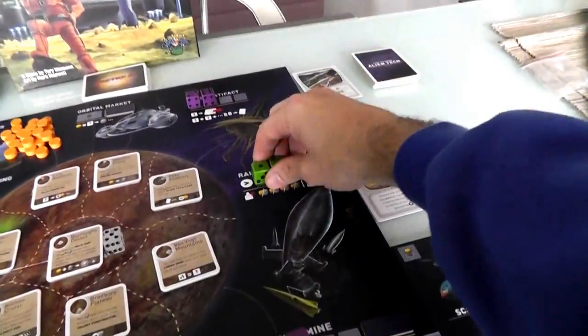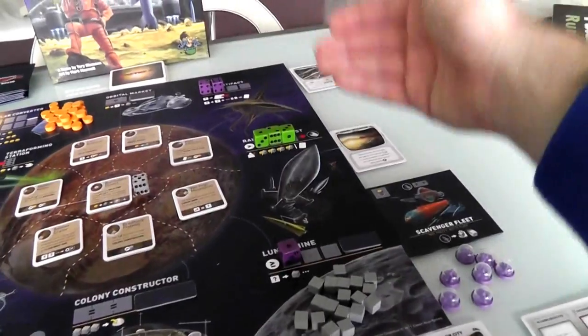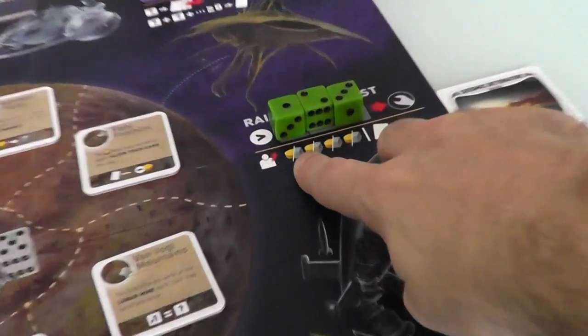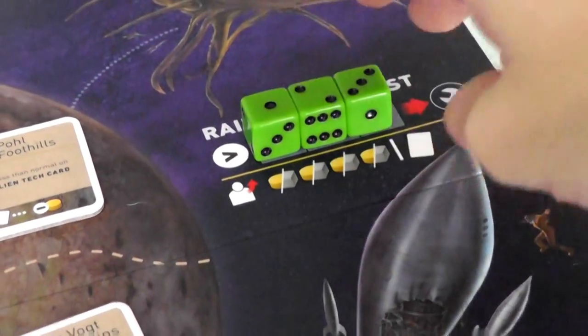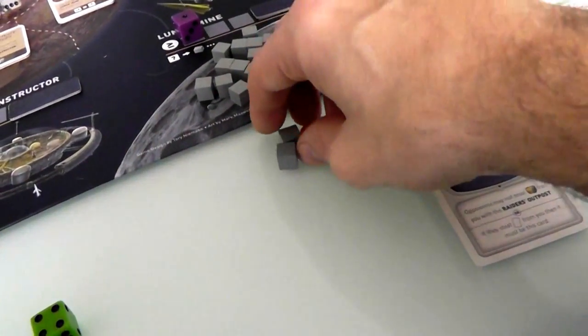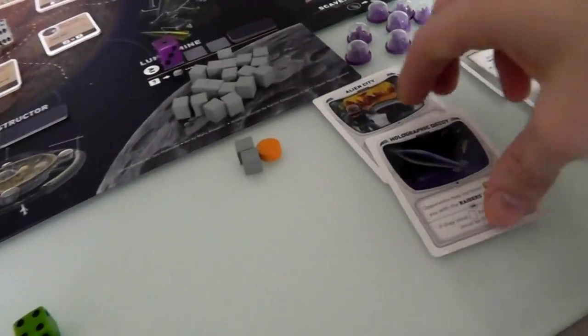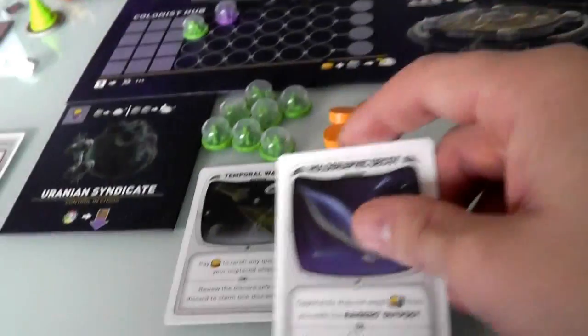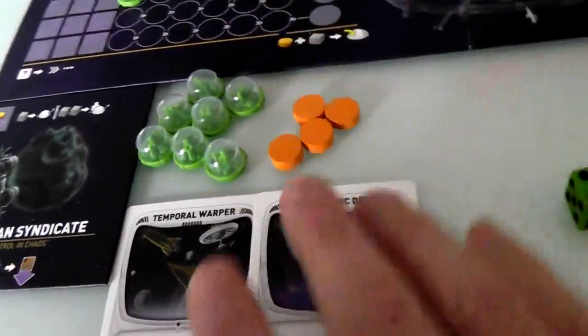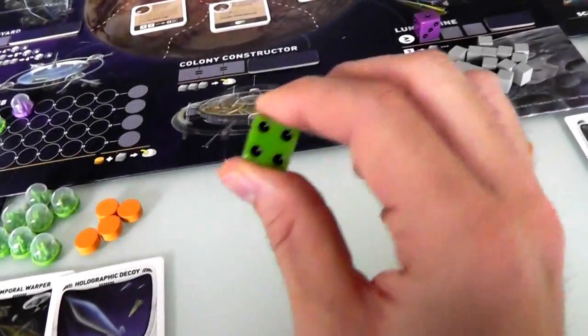I'm going to play 1-2-3 to the Raider's Outpost. With more players I could steal from any combination, but since it's just me and Jen, I steal everything from her. Because of the Decoy I can't take her resources, but I will take the Holographic Decoy itself. Now my Temporal Warper and my stuff is protected from Jen stealing.